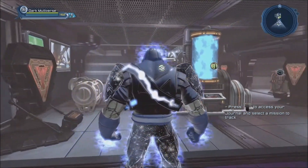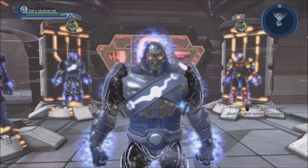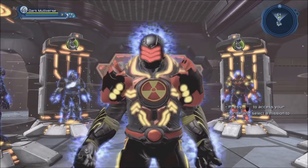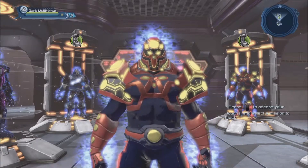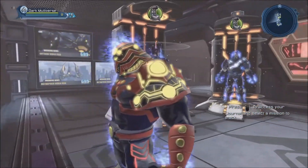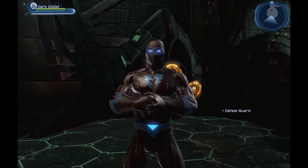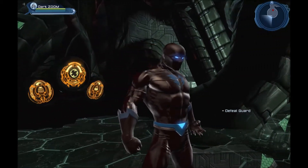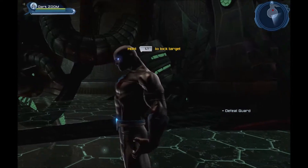I already have way too many characters and I always create and delete characters. In the past I would create a character, play it until level 10 or 30, then delete it and create a new one. But around the time of Origin Crisis I pretty much started not deleting characters as much, and my character roster exploded. With the Dark Multiverse I'm hoping to use a whole bunch of styles I didn't use normally. Here is Darkzoom — I created him and he's still in the Brainiac ship because I didn't get the chance to play him yet. I have a Black Flash cowl and Black Flash emblem waiting for him — as soon as he gets off the ship, the look will change quite drastically.